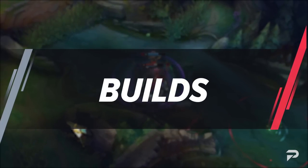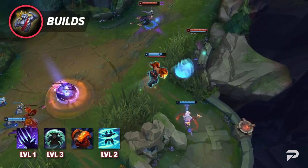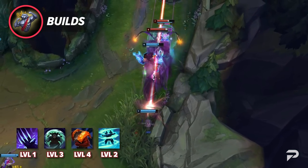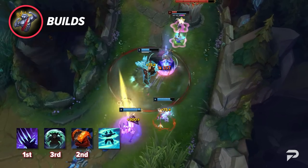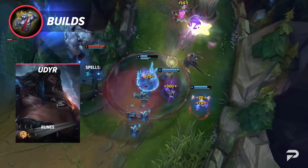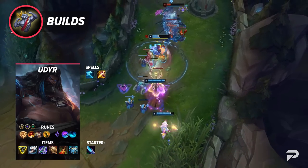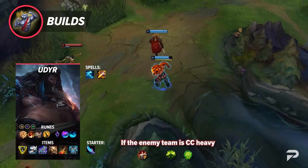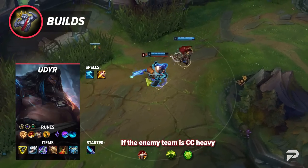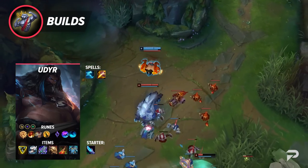Now let's take a look at the build you'll want for Udyr. For your abilities, take Q at level 1, R at level 2, W at level 3, and E at level 4. With all of them unlocked, max Q first, E second, and then put the rest of your points in W. For your runes, run Press the Attack, Triumph, Alacrity, Coup de Grace, Celerity, and Water Walking. If the enemy team is crowd control heavy, you could swap out Alacrity for Tenacity, and even change the secondary runes for Conditioning and Unflinching. The stat runes you want are Attack Speed, Adaptive Force, and Health.